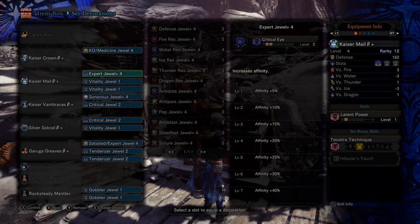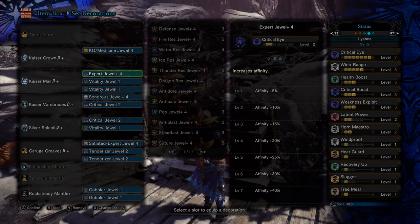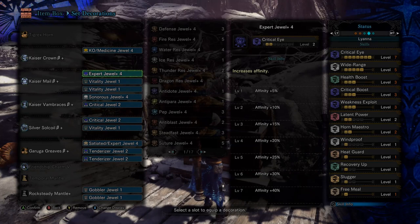Looking at the list of skills on the right here, the big skills I want to go for — there's sort of a holy trinity in Monster Hunter builds with Critical Eye 7, Critical Boost 3, and Weakness Exploit 3.